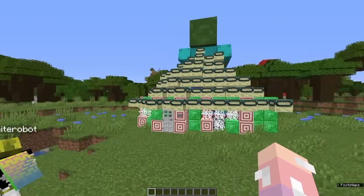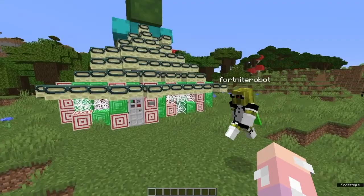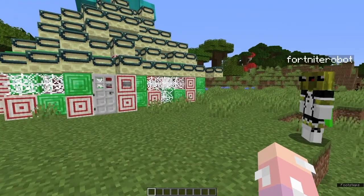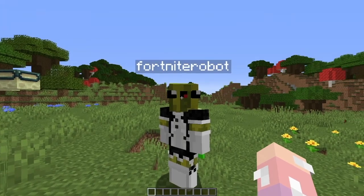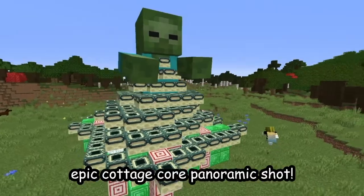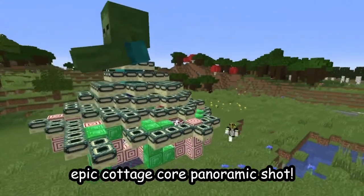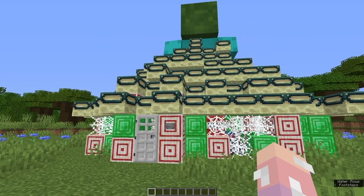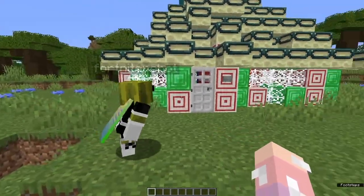We are officially finished with our friendship cottagecore house! It looks really great, I'm really happy with how it came out. Our friendship definitely got stronger while we were building this. We are BFFs for life — two peas in a pod. We have our cute little striped friendship walls, our end stone portal roof, our cobweb windows, and it just looks really great. Let's go take a look at the inside!